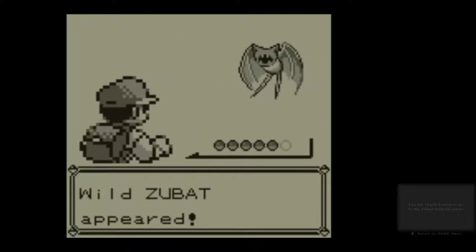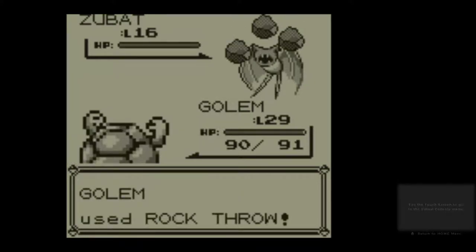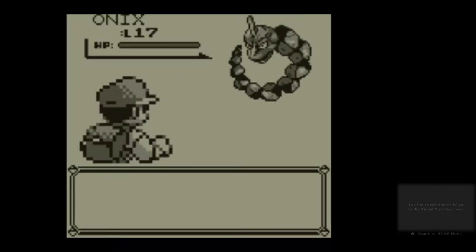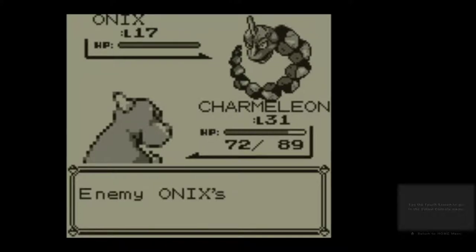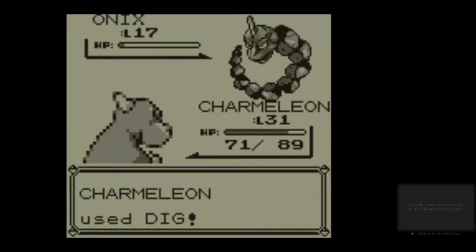Of course, as soon as I say that I'm going to end up finding so many encounters. That's not going to do much — yeah, just one HP. There we are. Onix — I think that might be a pretty rare encounter in this area. Normally it's Geodude and Zubat. Oh dear, Bind. Bind is kind of like Wrap — it might be exactly like Wrap, I'm not entirely sure.